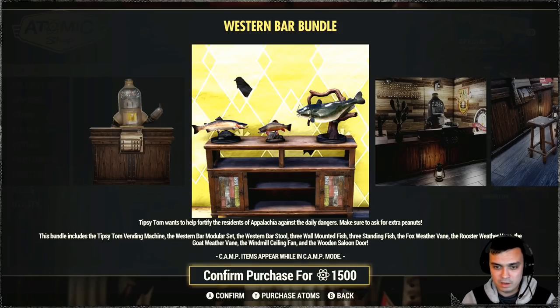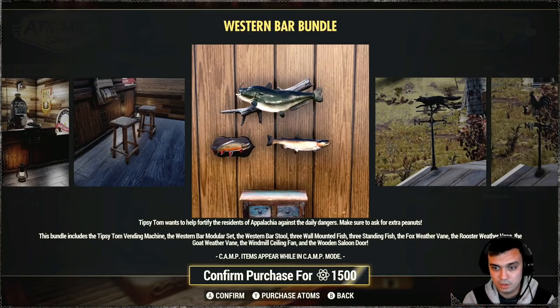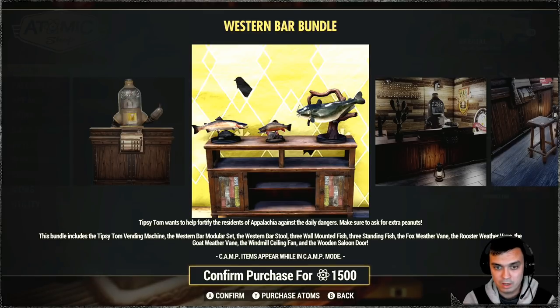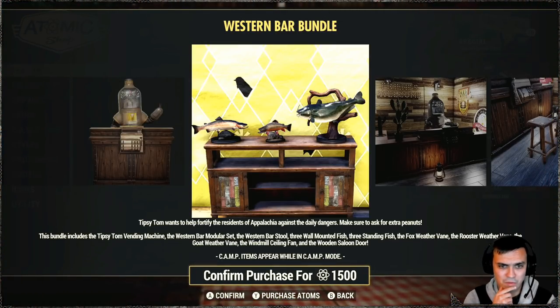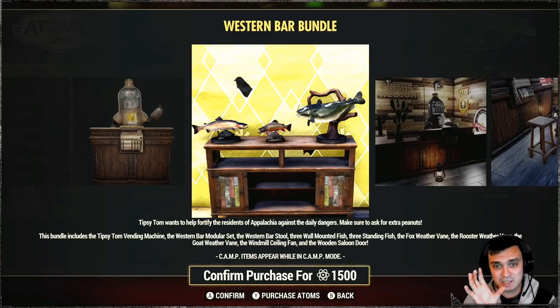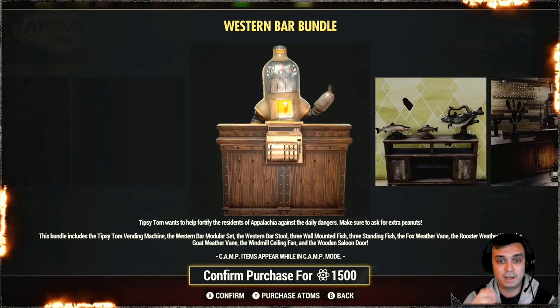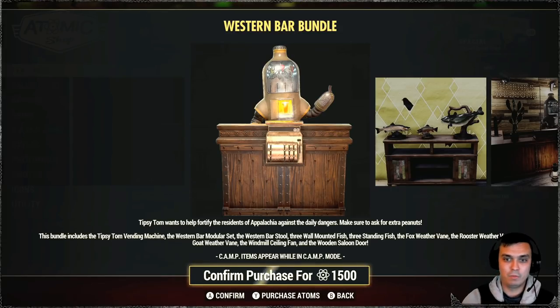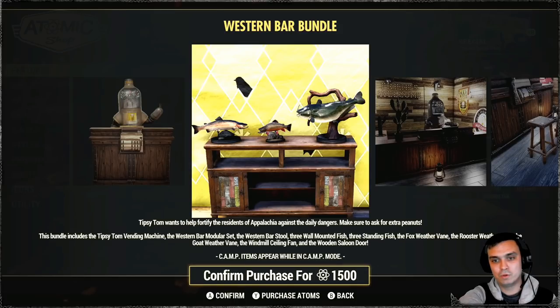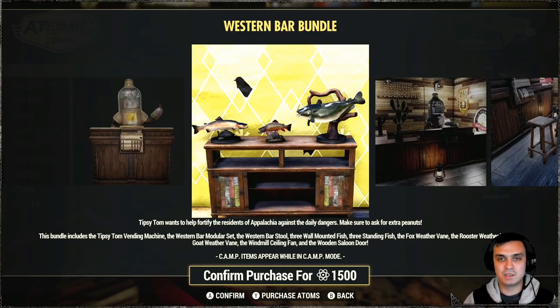So we can see there are three wall-mounted fish. Probably I don't know if that shelf is included in the bundle because I've never seen it before. As I said before and I'll say it again - they need to really put the items on their own in here so we don't have to guess what is included and what is not included. Like that wallpaper is definitely not included. Show items clearly so we can see - okay this is the vending robot, cool - and we don't have to guess.